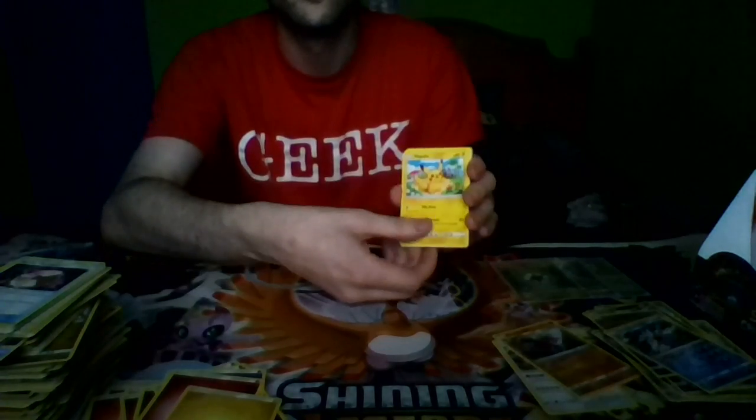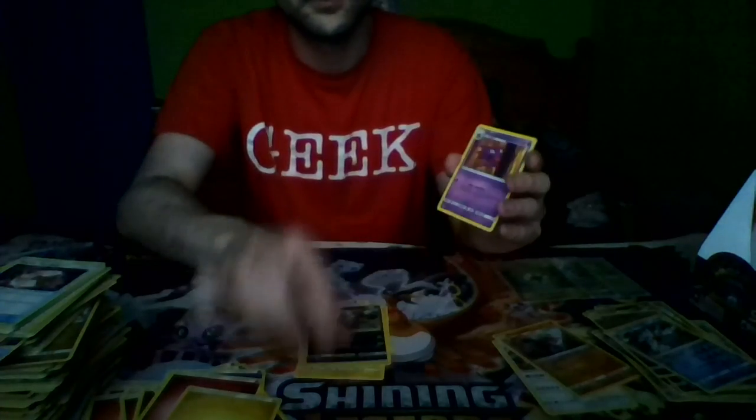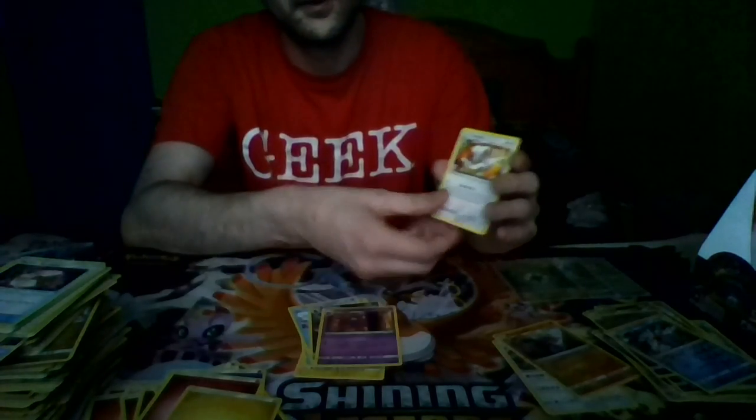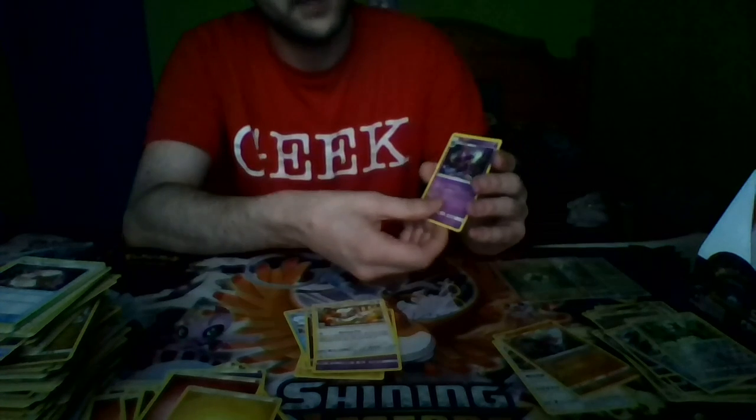Pack twelve: Pikachu, Chimecho, Magikarp, Bunnelby, Shellos, Zoelios, Planter, Chimekko, Reverse Holo Starly, and Mismagius, and Grass Energy.